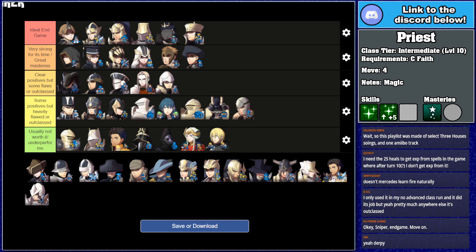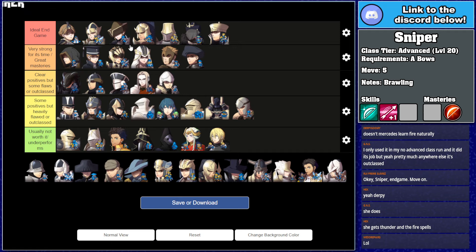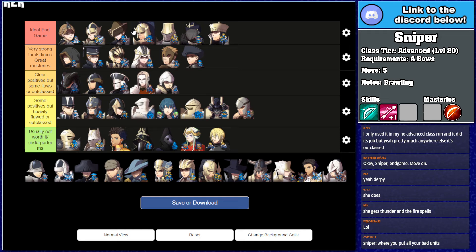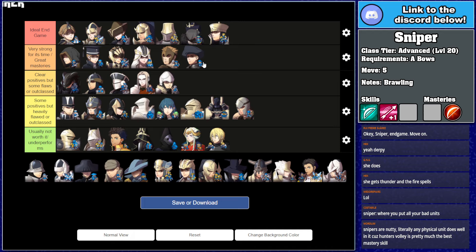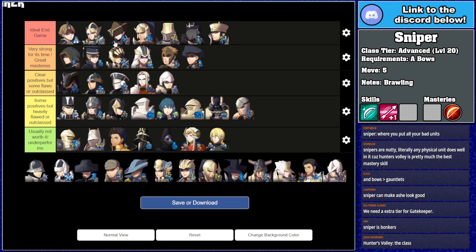Sniper is elite — it's everything we said about Grappler. It can make any unit an incredibly good player phase unit in the endgame regardless of what they've done before. The only difference is it's not class-locked and Hunter's Volley works from two range. It's incredibly good — pretty much one of the best classes in the game. Bow Range+1 and Hunter's Volley is a really, really good combination. The only real thing you could level against Sniper is it's five move, but it has extra range to compensate. Shamir gets this at level 11 for free, which is just wild.